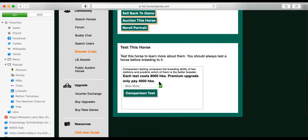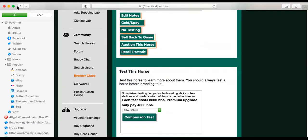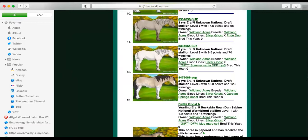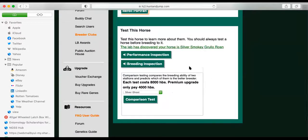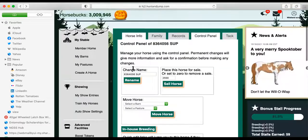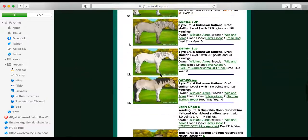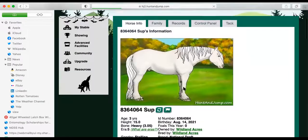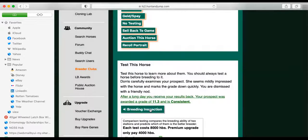Running through the genetic testing, performance inspection, and reading inspection on the remaining horses. It's always a little scary when these pop up. Fortunately there's a confirmation dialogue that appears and asks if you want to sell the horse back to the game or geld/spay before it actually does it — that's a lifesaver if you accidentally click, especially for selling horses back to the game.